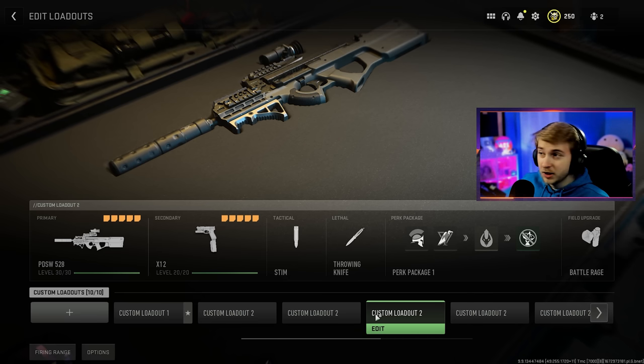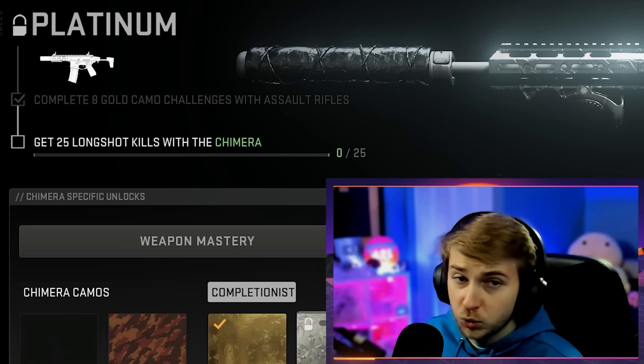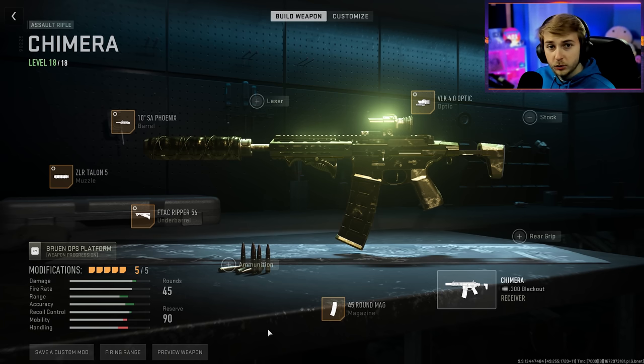To be fair, I didn't forget on the PDSW — my camos are bugged on it, but we're still going to get it done today. For each of these guns, we need to get 25 long shots. So really quick, let's go through the builds.